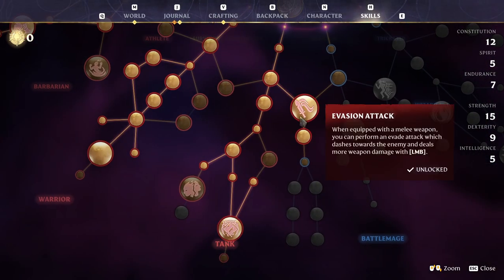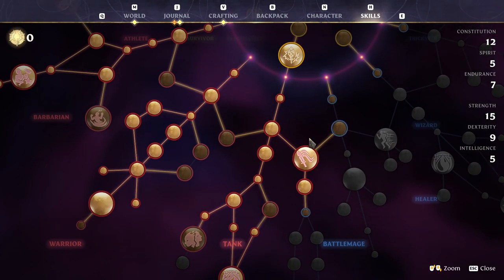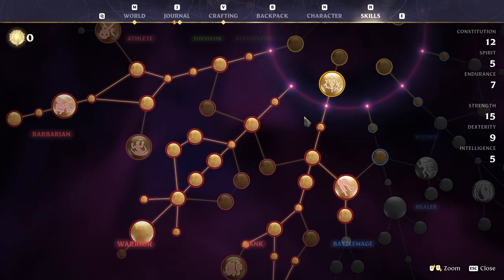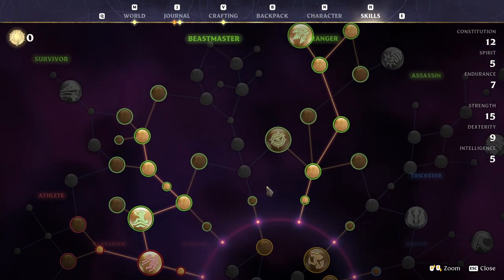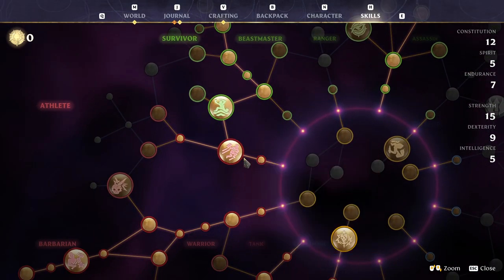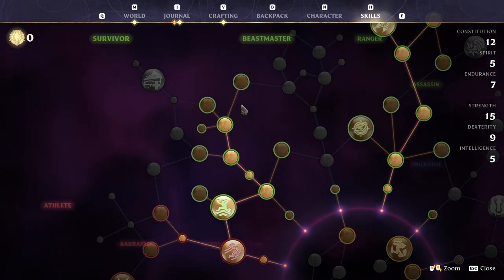So this is the Arms Master — good, in fact amazing, at using every single weapon, with the tool for every job and a hell of a lot of survivability. If you're leveling rather than just dropping into a level 25 build, I'd definitely start with Merciless Attack, into the warrior tree, into the ranger tree, Jump Attack, Double Jump, then pick up some defense, the barbarian tree, and finish off in the survivor tree.